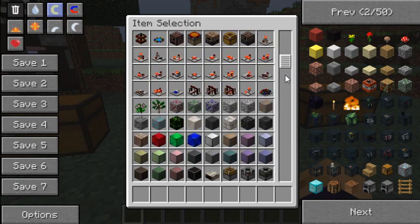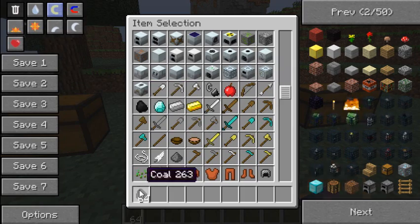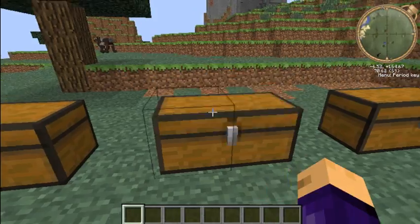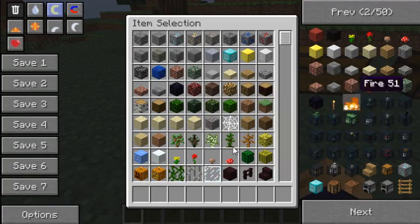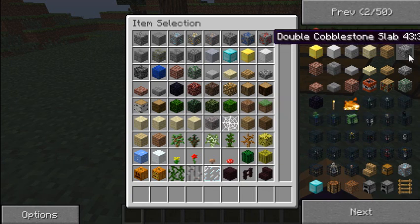A silk touch pick - it mines the ore block itself, it doesn't mine the material drop. So I'm just putting some coal in here. Some coal. Leave that one - that's where the final thing goes in. Yeah, that is correct. You're very smart.